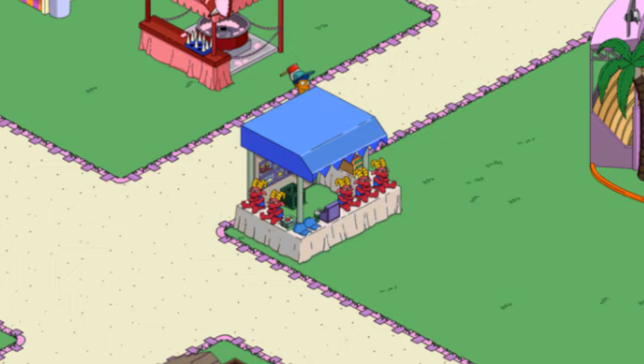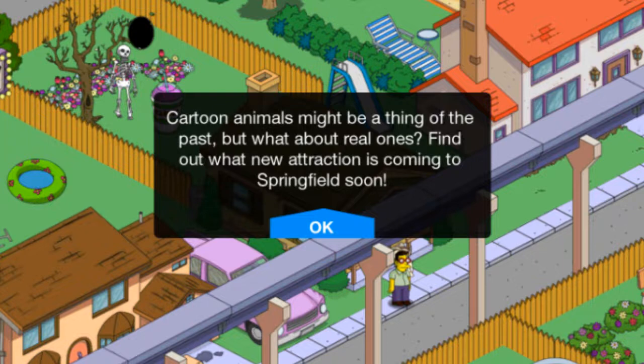There's one task where you place it and send some youngsters to do stuff. Then you get a message which says — Richard's right here — 'Cartoon animals might be a thing of the past, but what about real ones? Find out what new attraction is coming to Springfield soon.' So I think this is like a bridge between the Itchy and Scratchy Land event and this new event — some sort of animal-themed event.